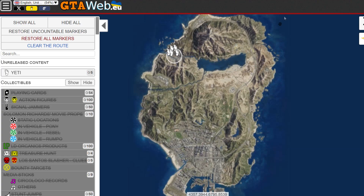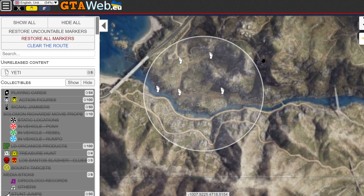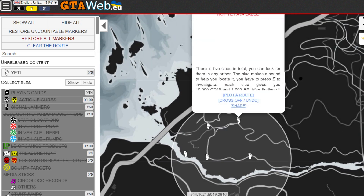How's it going y'all? If you go to GTAweb.eu website, under unreleased content, you'll see Yeti. If you look at the map, there are five Yeti locations, which I think could be a winter event that Rockstar is going to release, as Yeti is related to snow.